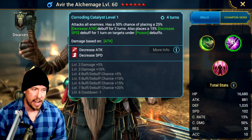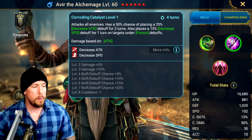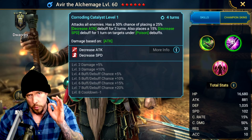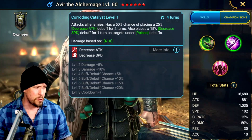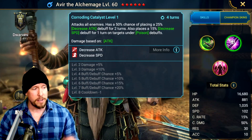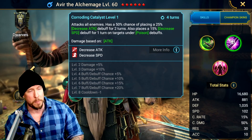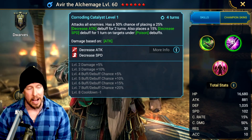His A2, Corroding Catalyst, does require seven books to get fully booked. But when you do, you attack all enemies and have a 100% chance of placing a decreased attack for two turns — the weak version of decreased attack, but better than nothing. Decreased attack is one of the most fundamental debuffs in the game. It also places a decreased speed for one turn on targets under Poison debuffs — the weak version, but decreased speed is an incredibly underrated debuff.